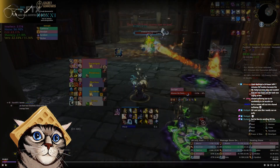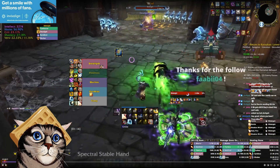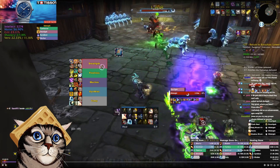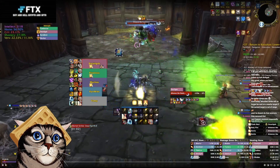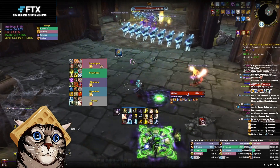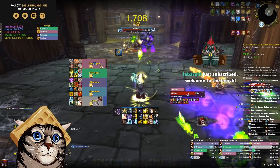I almost forgot the most important mechanic. After only the very first burn phase, the boss turns purple and just ignores threat — no aggro, he just runs around and hits whoever is nearest. So after the first burn phase, any melee standing near him will just get meleed to death. Watch out for this. Actually, it looks like they may have removed this mechanic, so if so, ignore that — it'll just be a great part of history.